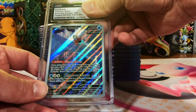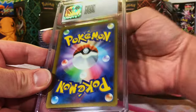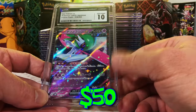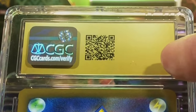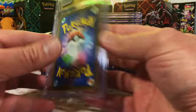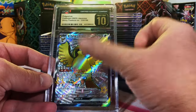Three off the bat already, and another modern Japanese card — the Iron Valiant EX from Future Flash. 10, boom! I don't even have to think about the Japanese cards anymore, I always get a 10 on them. Oh, we got the Pristine 10 Gold Label, and it's a modern Japanese card. Let's just flip it over and see — nice, yes! This is one I really wanted Pristine on: the Pidgeot EX from Shiny Treasures.